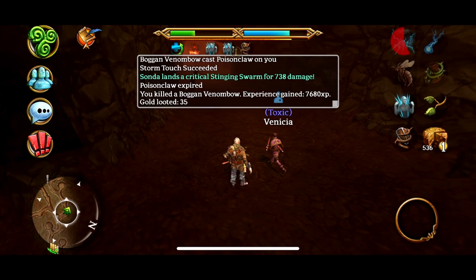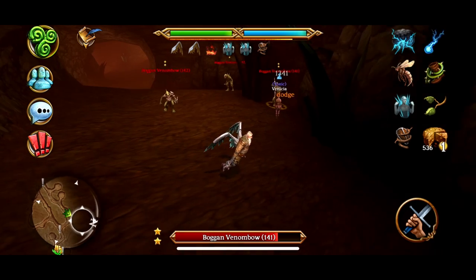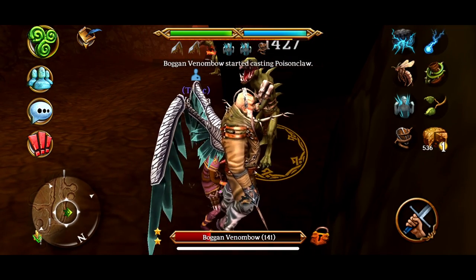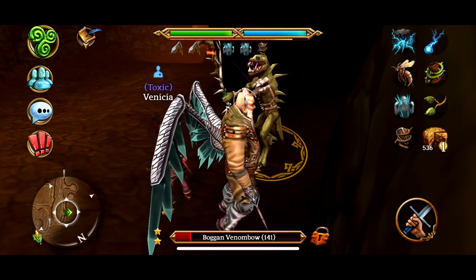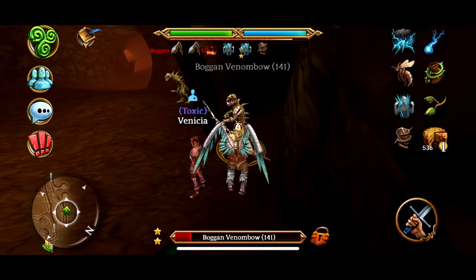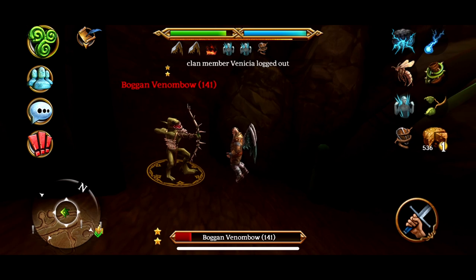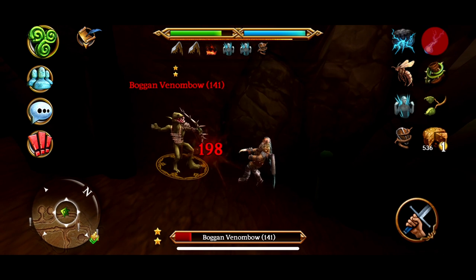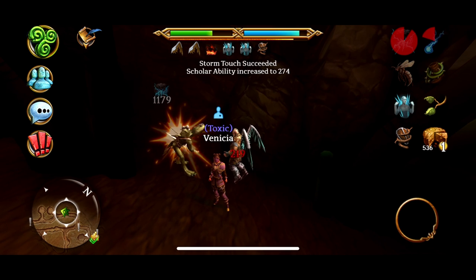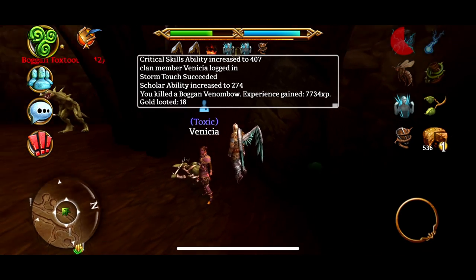The next strategy is called the 1HP strategy and you need to have a high level toon that you can dual log. Your high level toon locks the mob and damages it so that it has as little health as possible while still surviving. Meanwhile, your low level toon auto attacks the mob, then your high level toon logs out. The mob becomes unlocked but remains at a low amount of health, allowing your low level toon to easily finish it off and receive the full amount of experience.